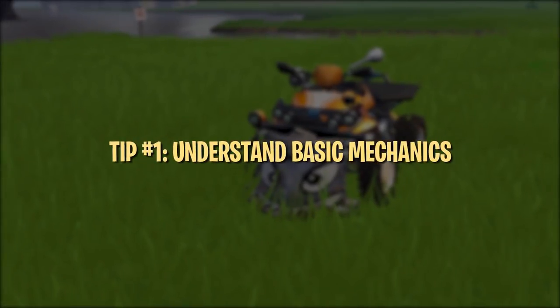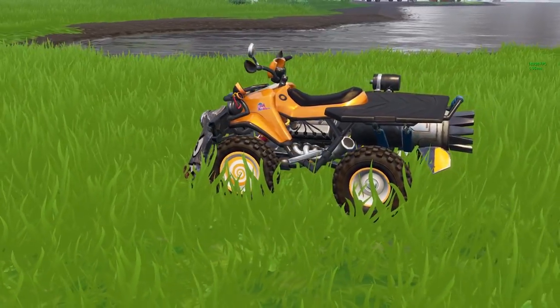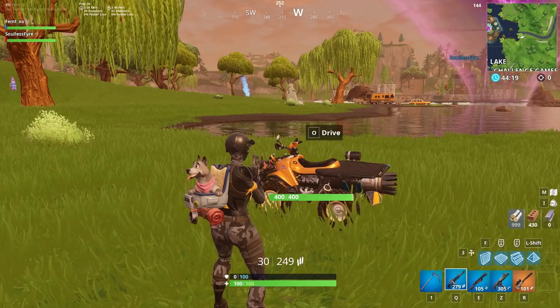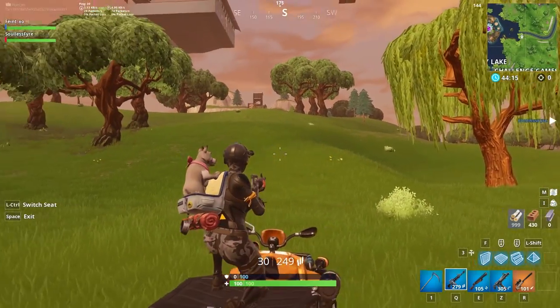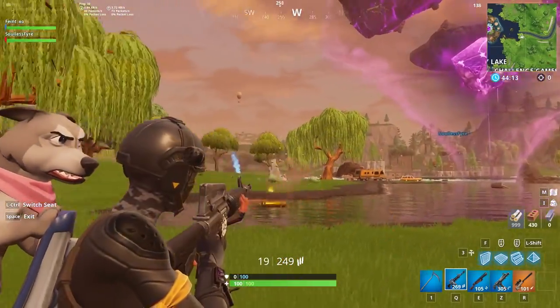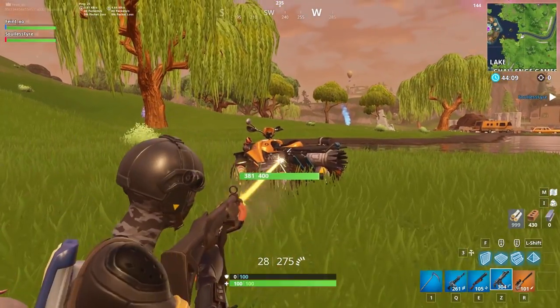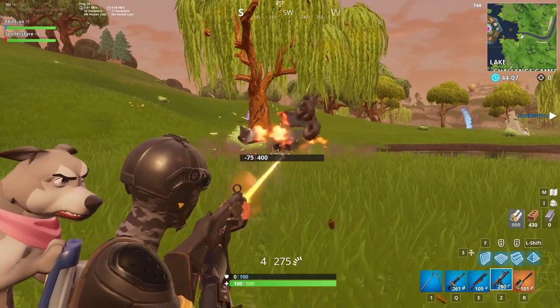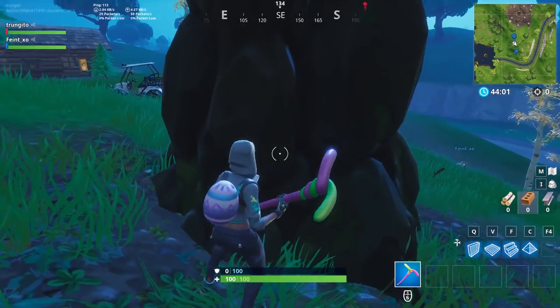Let's briefly explain the mechanics before getting into the more specific tricks for the Quad Crasher. The Quad Crasher seats 2 people. The person on the back can aim the full 360 degrees, shoot, and heal while riding. It has a total of 400 health, and is destroyed when that health is depleted. They make a lot of noise too, and it's possible to hear them coming from a good distance away.